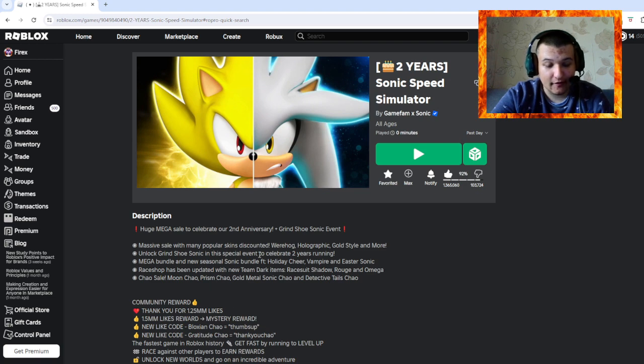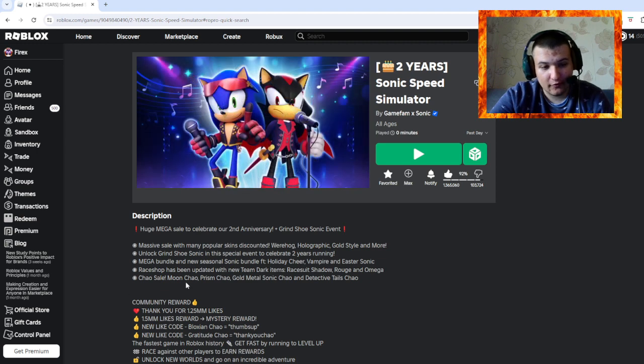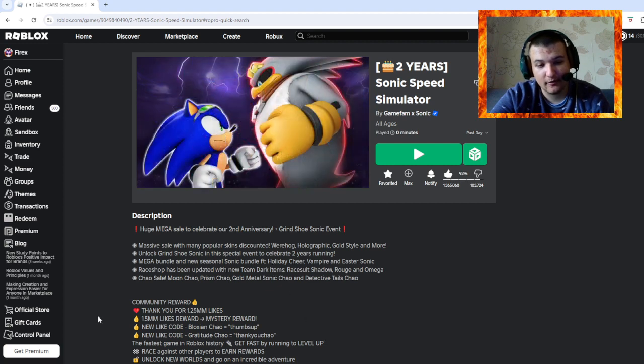In this special event to celebrate two years running — with the full release, not the beta that came out in April. Also, Ray's shop has been updated with two new Team Dark suits: Shadow, Rouge, and Omega. Without further ado, let's jump into the game right now.